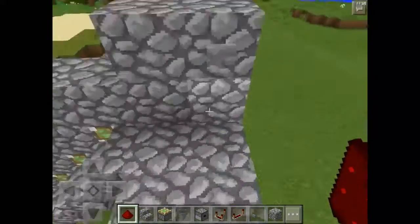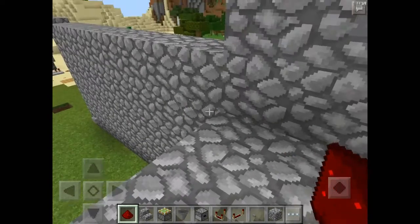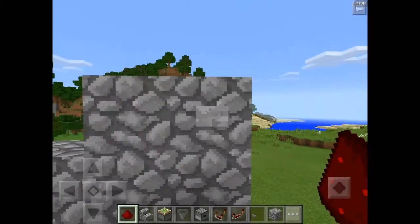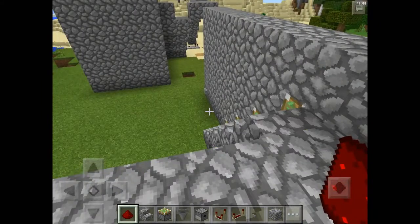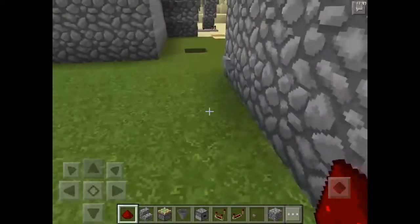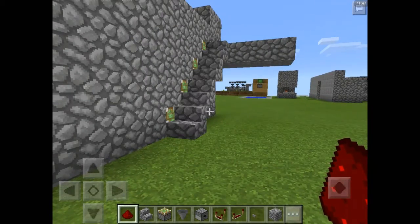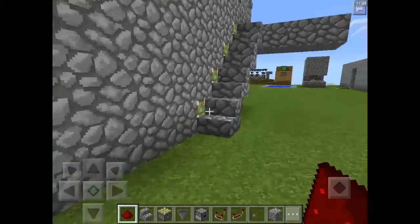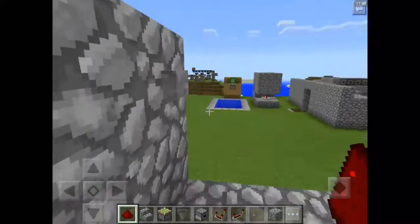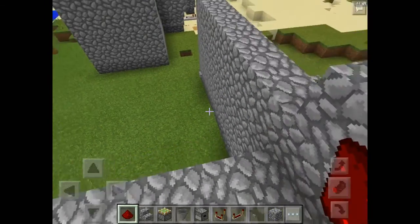Now when I come back over here and press this button, it will shut off the stairs, send them back into the wall, and hide them. Let me show you it works — see, just like that. And to show you this all works at the same time: it comes out, you go up your staircase like this to your little secret room, then hit the button again to close it. And that's it guys.